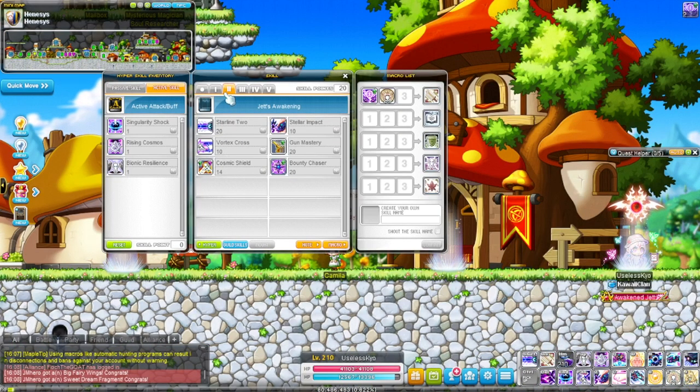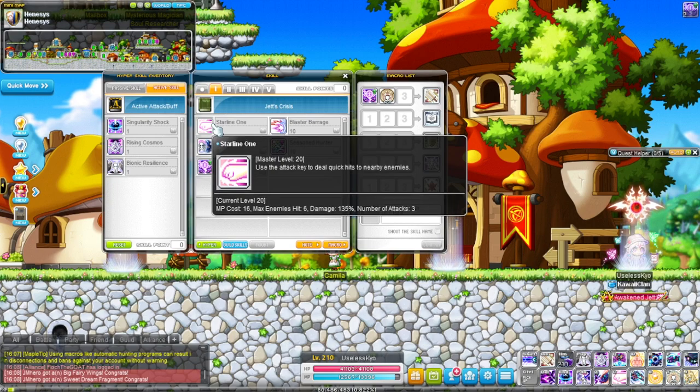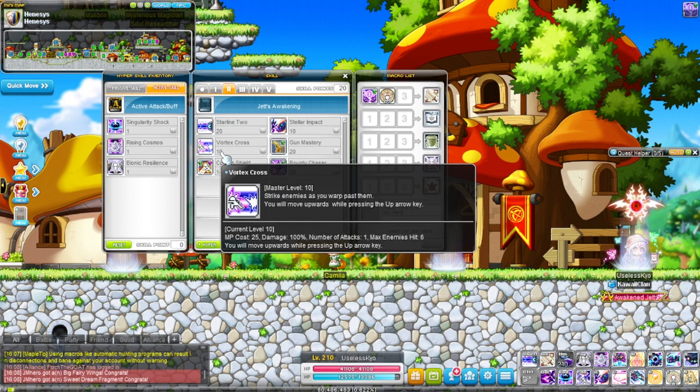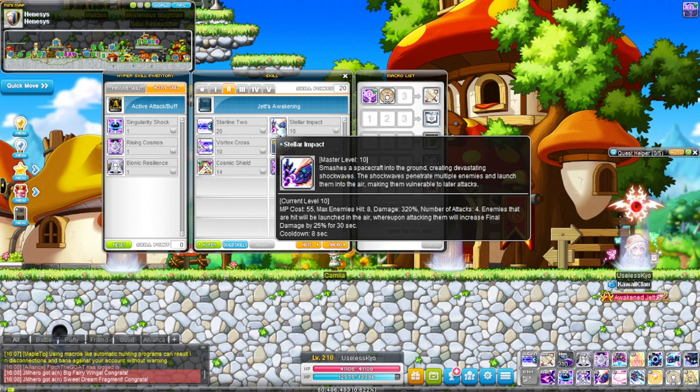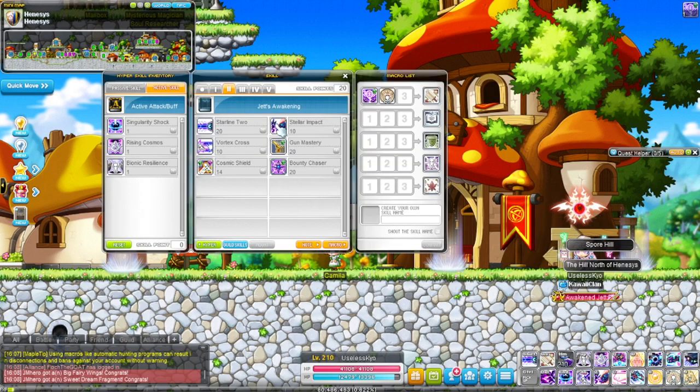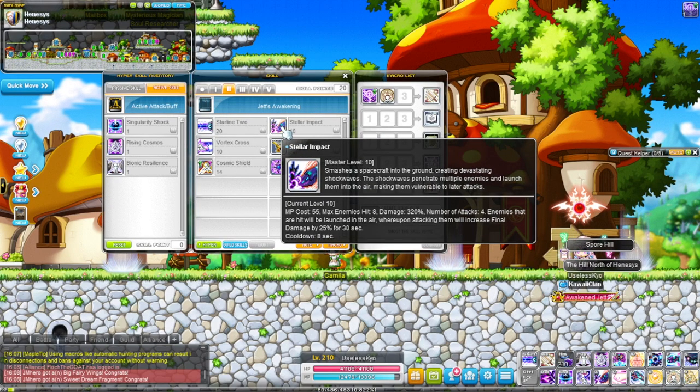In second job you get Starline 2, which is an actual upgrade to Starline 1, although some people still use Starline 1. You also get Stellar Impact — this skill will be used all the way to level 300.